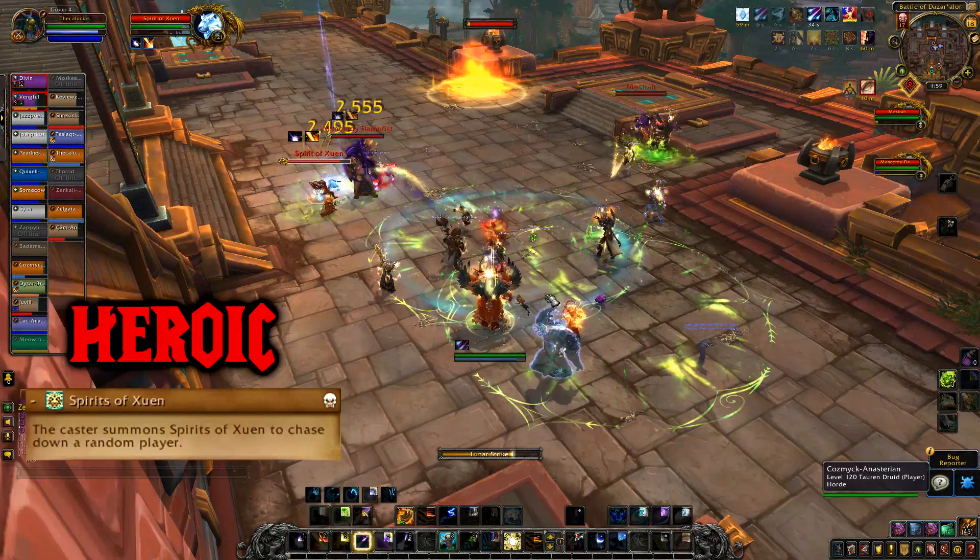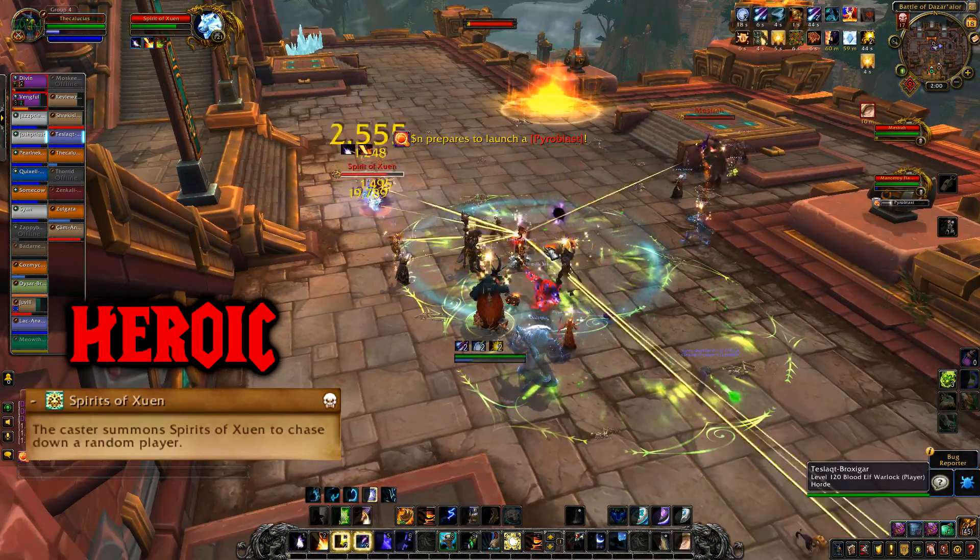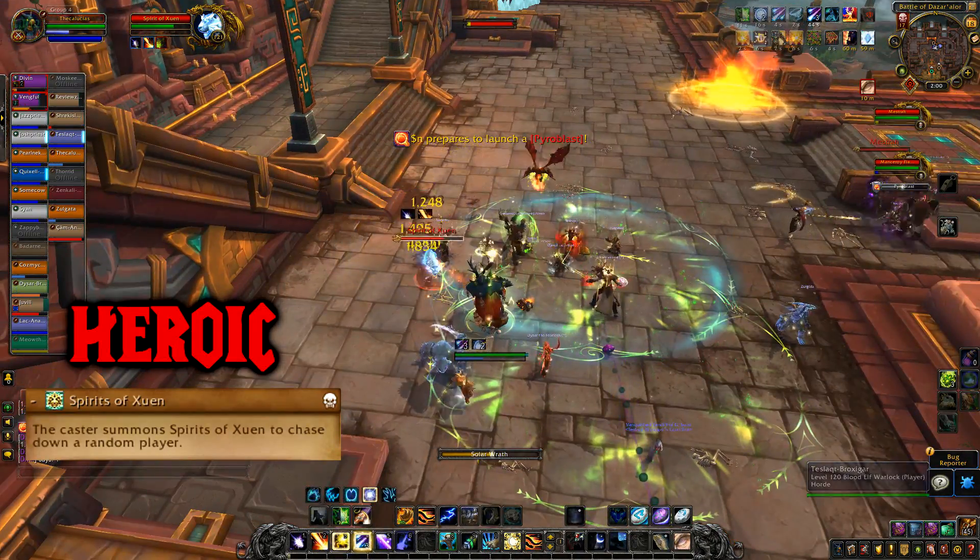On heroic, the monk will spawn a Spirit of Zuin. All DPS should focus this add and slow and kill it while it fixates players.